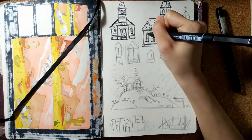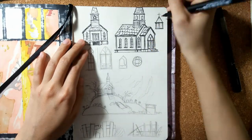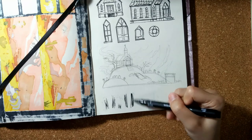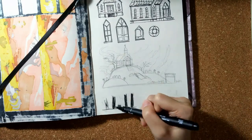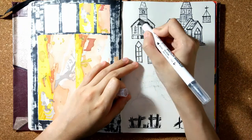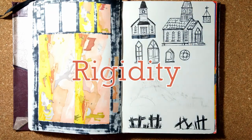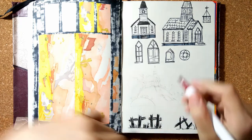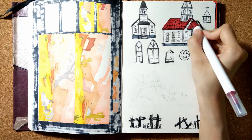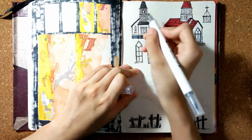I went against my own inking principles from the desert landscape video and totally inked the outlines of the church. In that video, I mentioned that I color first before inking to decide if it needs the ink. For this page, however, I felt that inking something architectural would emphasize its structure and rigidity. The imperfect brush lines also suggest texture and instability. To be honest, I'm still asking myself what kind of visual language the inking style will provide instead of simply tracing over a sketch.